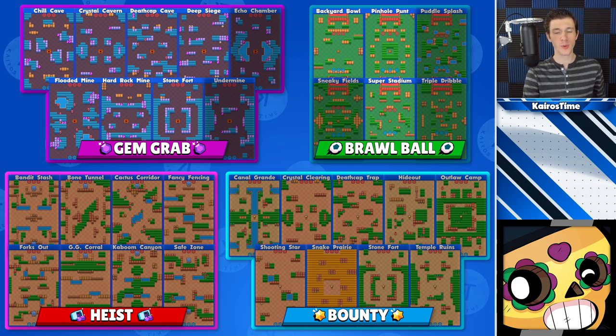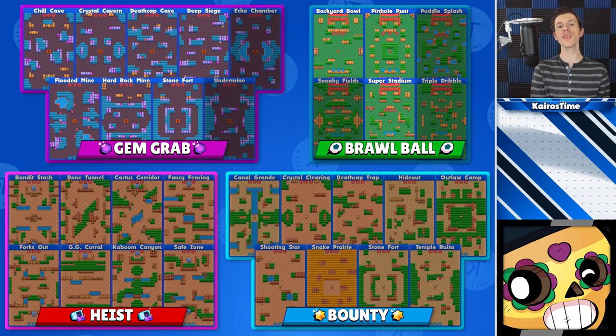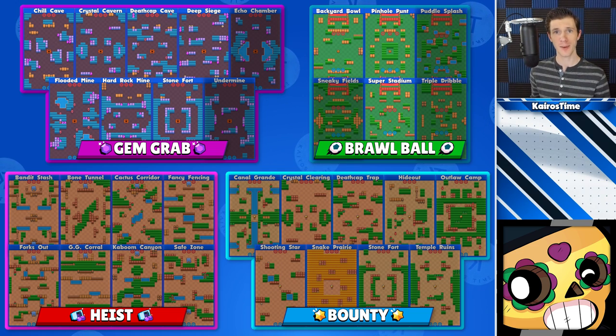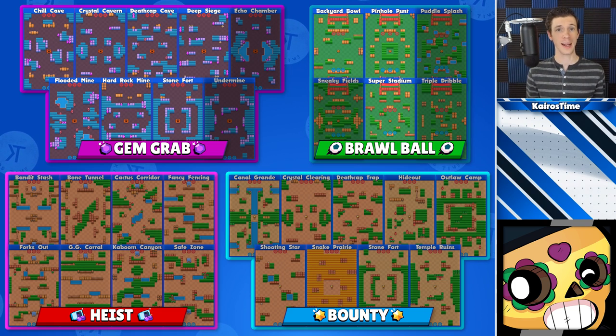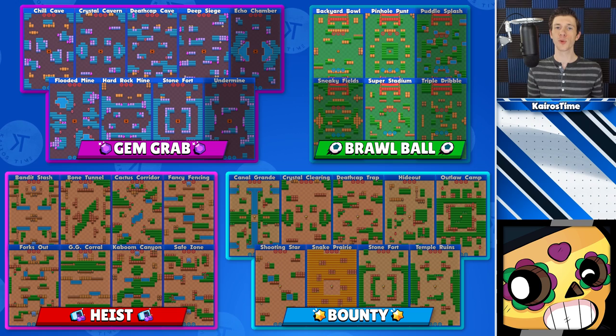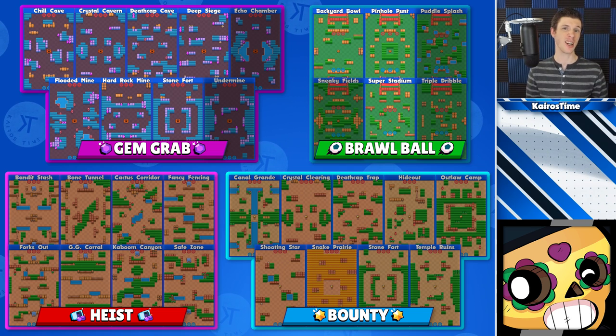Next is Poco, who works on maps with a medium amount of walls. He wants to get close enough to enemy brawlers to take them out, then heal behind a wall. Too many walls and Poco is likely to get bursted down by shotgunners. For Gem Grab, he can be played very well on every map except Undermine and Echo Chamber. For Brawl Ball, he can be played well on Backyard Bowl, Pinhole Punt, and Super Stadium. I would not recommend playing randoms as Poco in either Heist or Bounty.